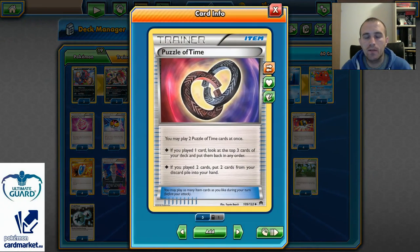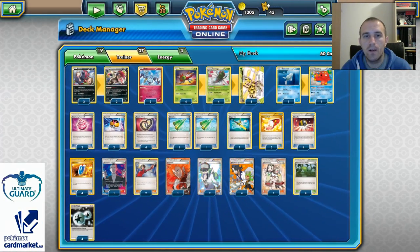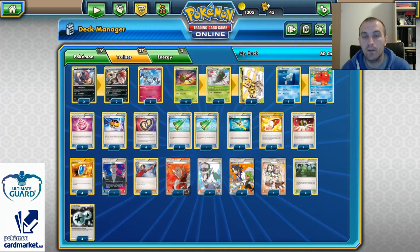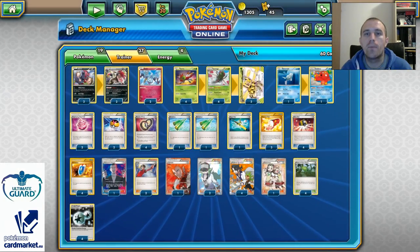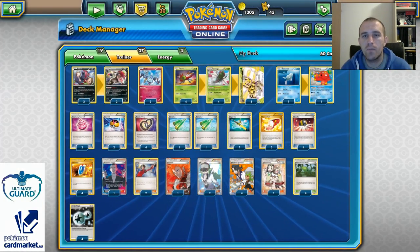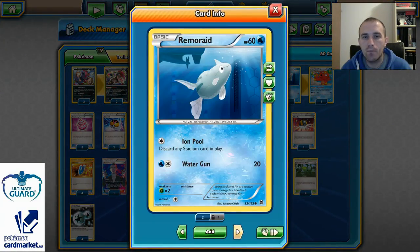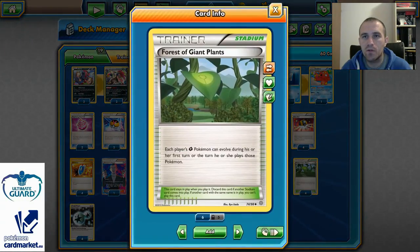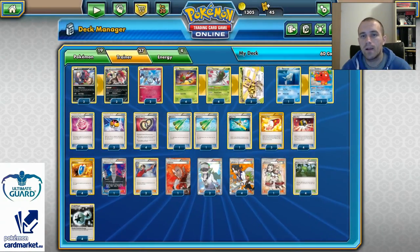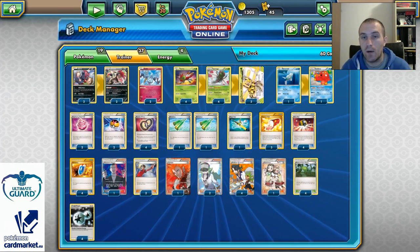Four Puzzle of Time pieces so I can play 2 at the same time and take any 2 cards from my discard pile back into my hand. Two Revitalize give me the opportunity to take 2 Grass Pokemons from my discard pile and put them into my hand, so I can keep using Yanmega and Yanmega Break over and over with Forest of Giant Plants and be ready to attack again without Energies.